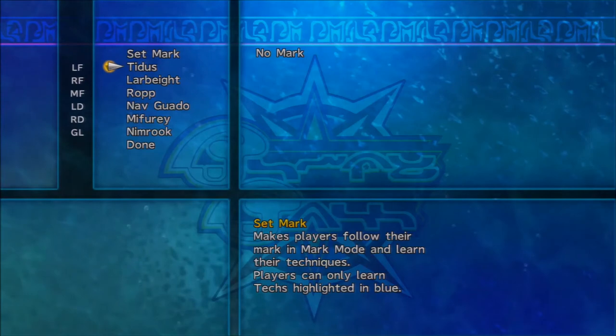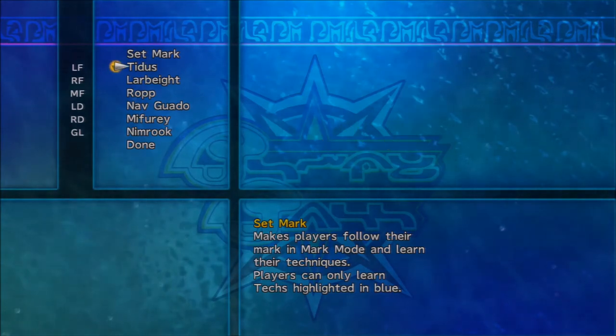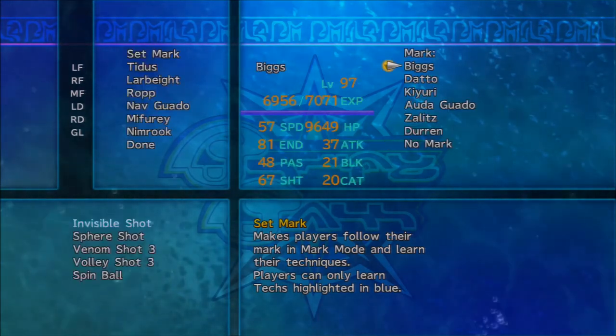Alright, so for this guide of mark mode, I'm going to start in the mark menu. So what mark mode is, is you choose marks before the game begins, and normally you can do this for tech copies. But in this situation, we can choose marks as people we want to actually guard.